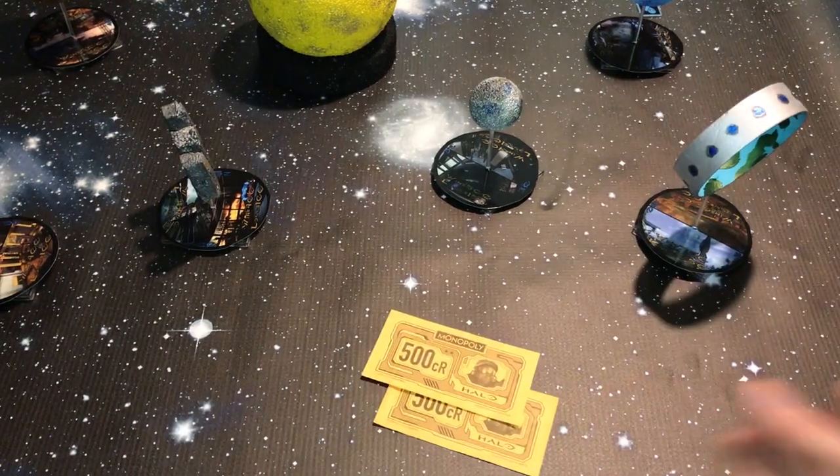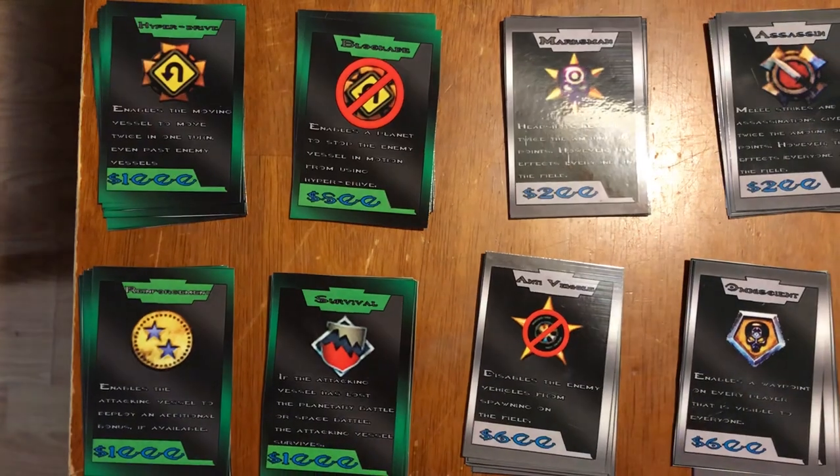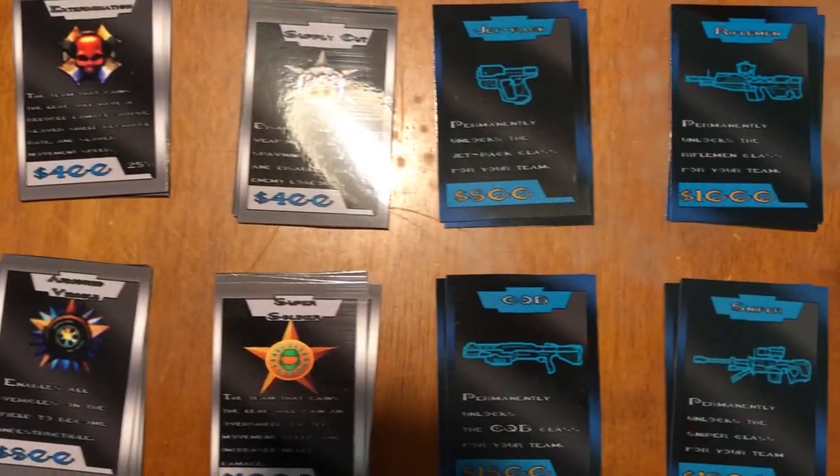Each team will start the game with 1,000 resources, or currency. This currency is used to buy three different types of bonuses to affect the galactic-scaled reward, listed as field bonuses, loadout bonuses, and fleet bonuses.